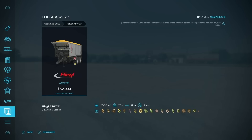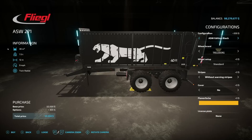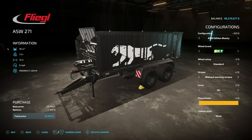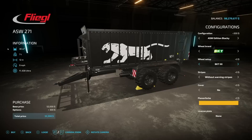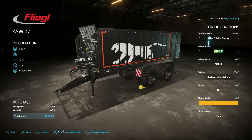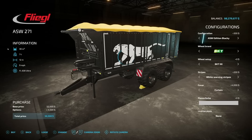Next we have the Flegal ASW 271 tipper trailer — a multi-fruit trailer that holds whatever you want, 30,000-liter capacity. Configs include the ASW standard black, super standard black, green, and the Panther edition — which is awesome, so that's what I'm going with. Wheel brands: Trailer Borg, Michelin, BKT, Ranestan. Stripes: without, red, orange, white, yellow — going with white so it looks like there's a panther in a cage. Color options for the cover as well.